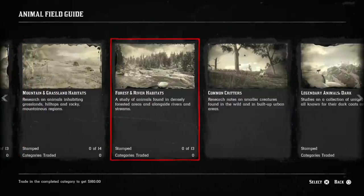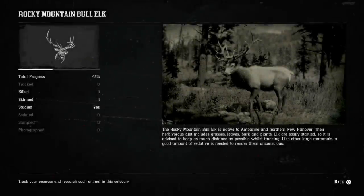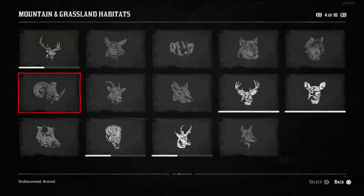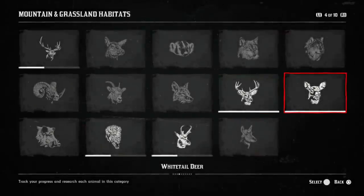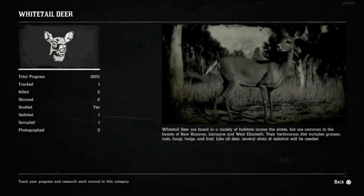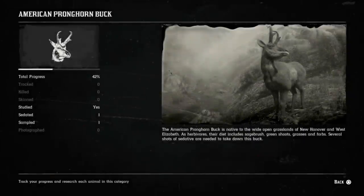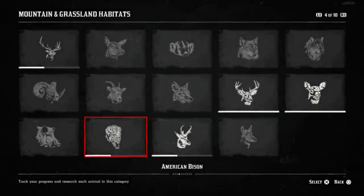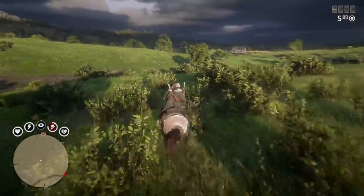Visit the Welcome Center in the town of Strawberry to meet up with both Harriet and Gus and document your findings with a new animal field guide — a compendium featuring the abundant species found across all of the frontier's distinct habitats. Tracking, photographing, and sampling animals will add their information to your animal field guide and progress you along the naturalist role, opening up a range of new items, skills, and gameplay to explore — everything from a naturalist-focused breed of horses, to bespoke clothing and accessories, to new tonics and tonic recipes.